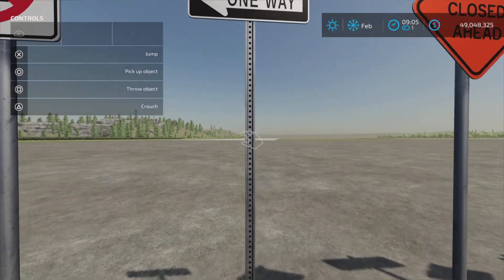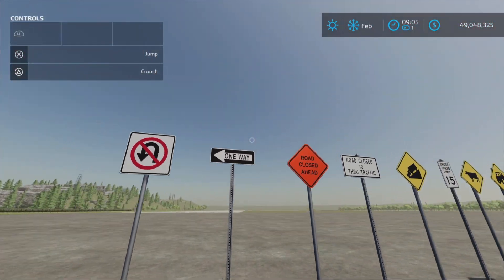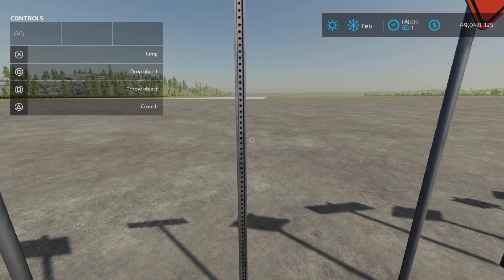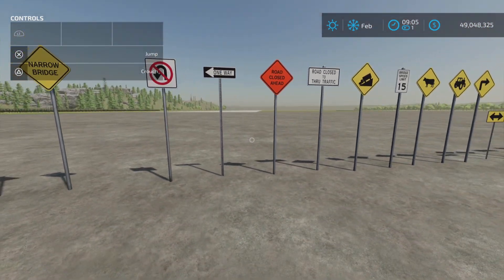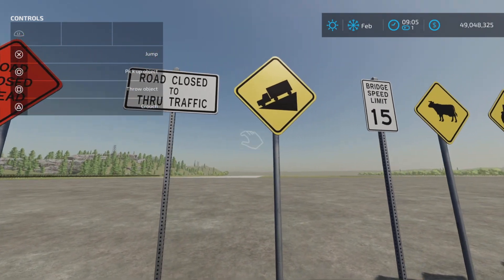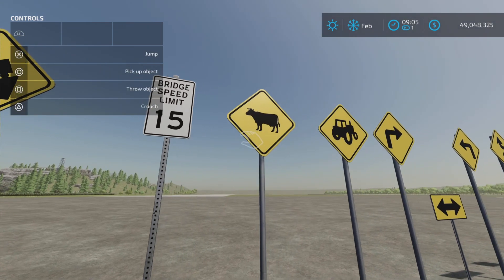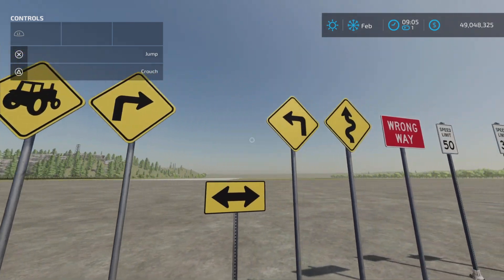This one you can't pick up — that's odd. This one you can. A one-way sign — I don't want to go that way. It won't let me pick up that one. Road closed, road closed to through traffic. Steep. Bridge speed limit. All these wonderful little signs.